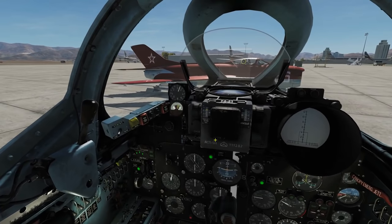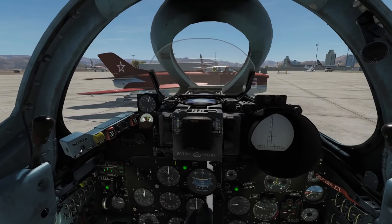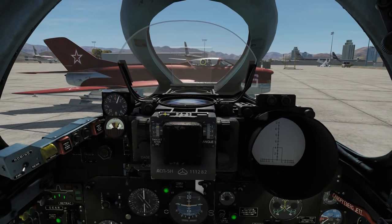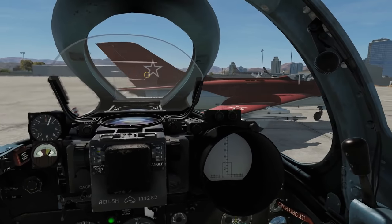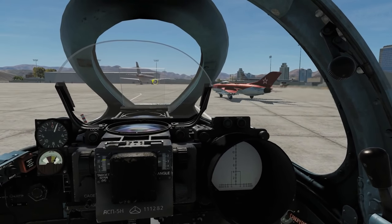So we've shown why the gunsight for the bombs and the rockets don't work. Now we're going to go and show what you can do, which is not very much - we can still eyeball it. You just have to eyeball them. By the way, it's twice the wingspan, not twice the range. So if it was a 5-meter target like a small car, you'd set it to 10 and then use half the size of your reticle for aiming.